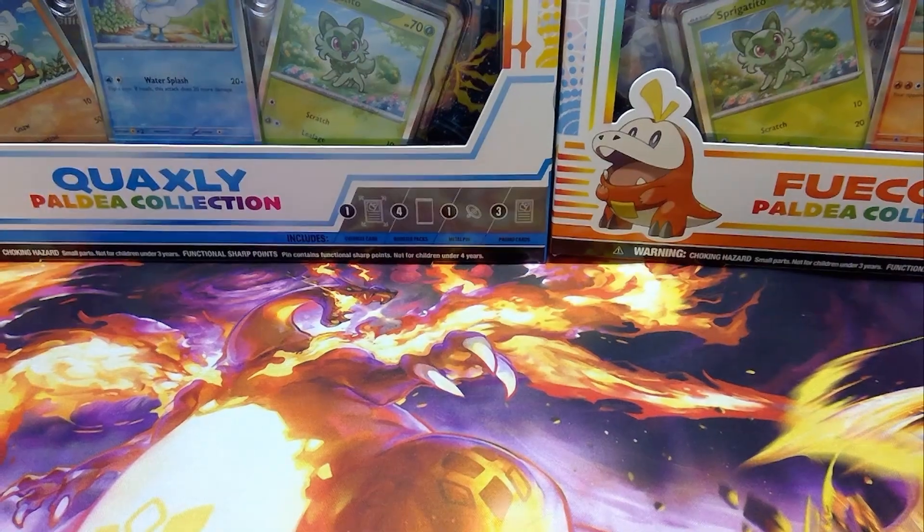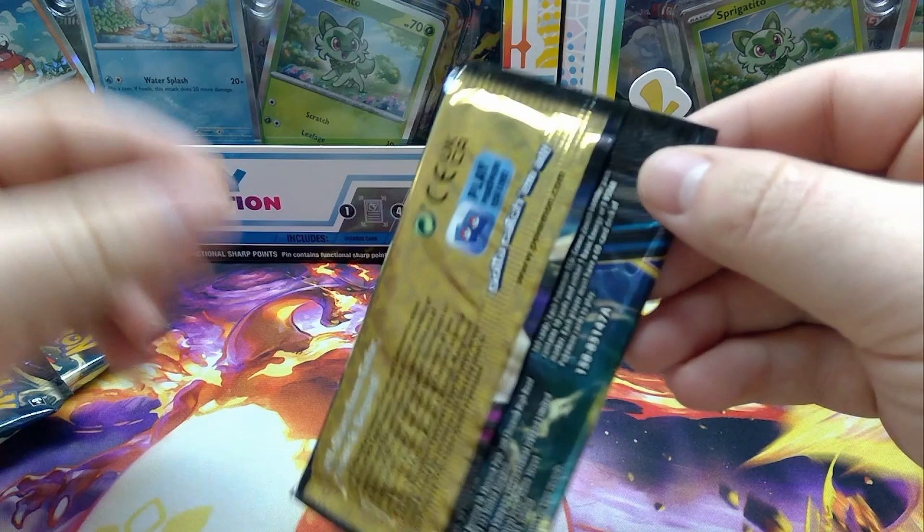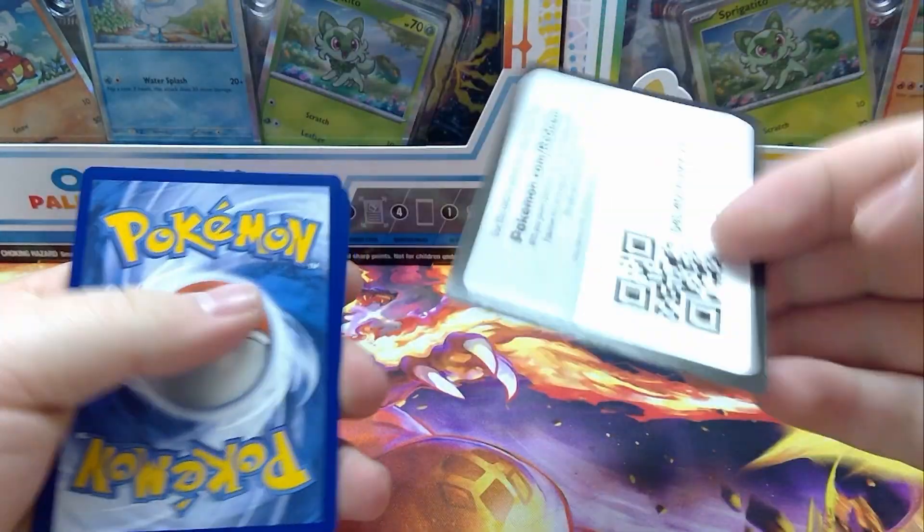That's pretty much it for the box. All we have left to do is open up our four Crown Zenith Packs. Crown Zenith was released on the 18th, today is the 22nd, so this is four days after it was released. Having a pretty good time opening these - let's see what we can pull.